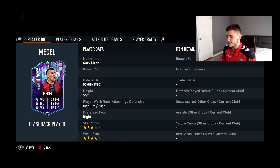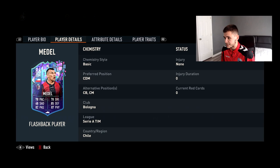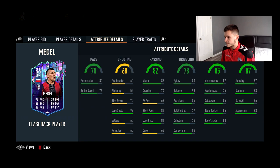Gary Medel could be your center back; I wouldn't really recommend it just because he's five foot seven, but you never know, maybe he's pretty decent there. He has 78 pace, 68 shooting, 82 passing, 78 dribbling, 85 defending, and 87 physical.